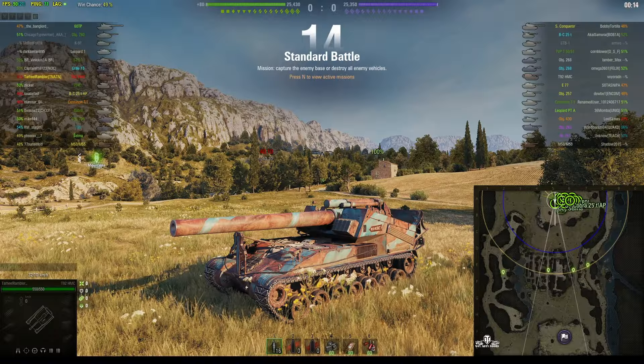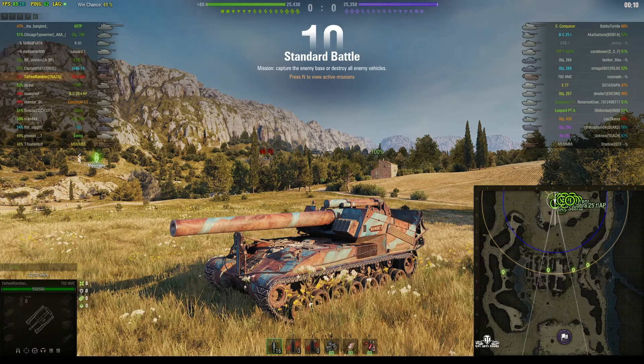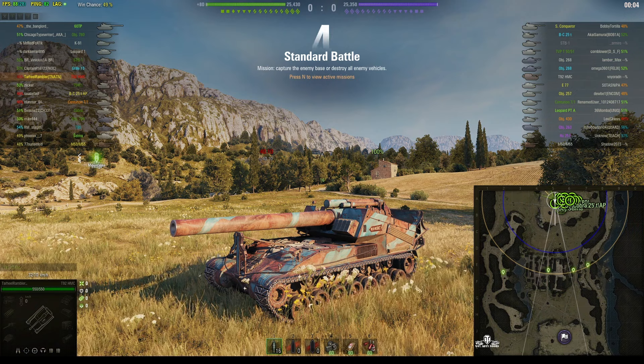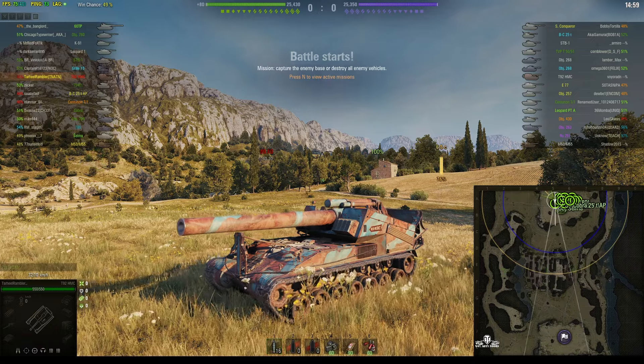Welcome back to WOT Arty Noobs for General Disturbance. This is the T92 HMC, a tier 10 American SPG located on the north spawn of Abbey under the command of Tarheel Rambler of TNATN.